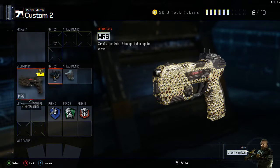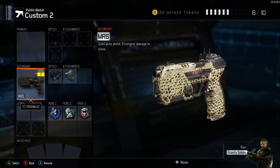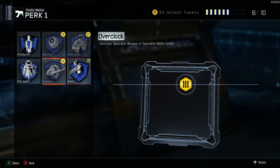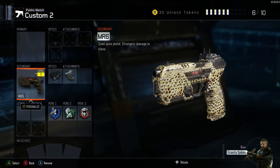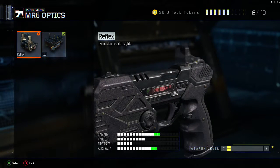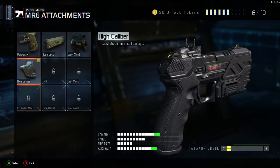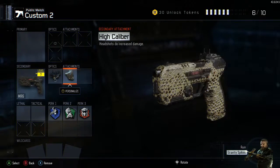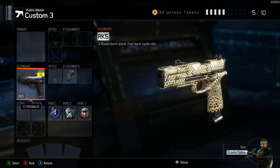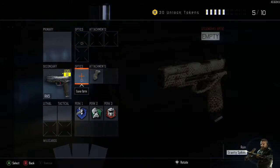It didn't take me as much as any other weapons, especially since it's only three — it's pretty much just three primaries. For the optics, you do want an ELO sight or any sight, but this is only for the MR6 and the L-CAR 9. High caliber for every pistol. Something a little different on the RK5 — I didn't put any optic because there's so much recoil I couldn't even see where I was actually shooting.